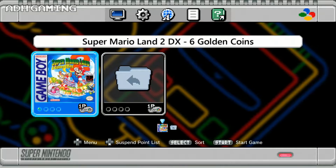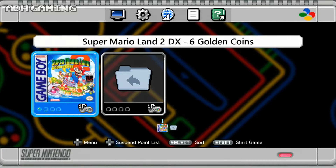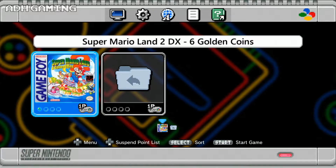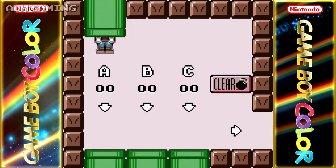Hey guys, Aaron here. I'm checking out a new ROM hack today. I usually cover Super Nintendo, but today it's something a bit different. I'm going to be covering a Game Boy game — Super Mario Land 2 DX: Six Golden Coins — which was released over Christmas. And I am playing this on the Super Nintendo Mini.